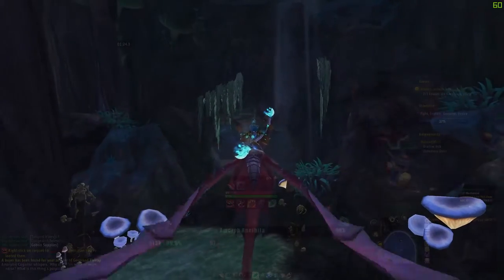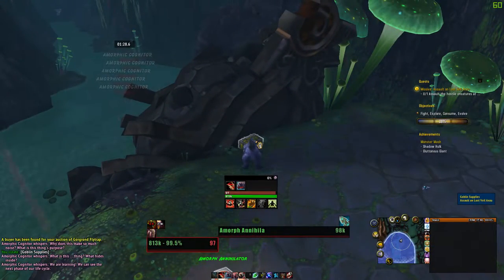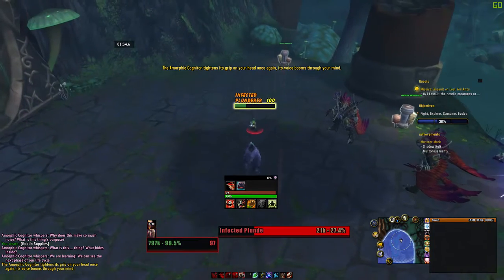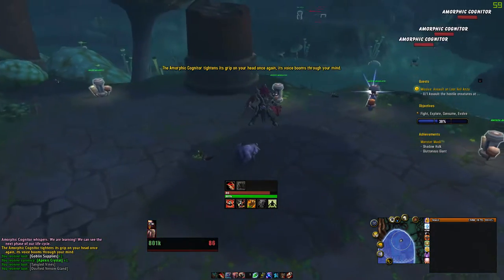For the first part of the achievement, we want to turn into a Shadow Hulk. To achieve that, we have two options: either you can loot crates or recharge turrets — basically anything that can fill up your bar progression.